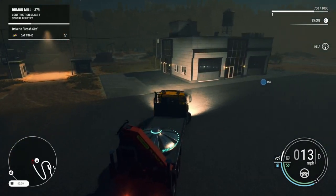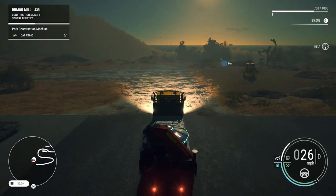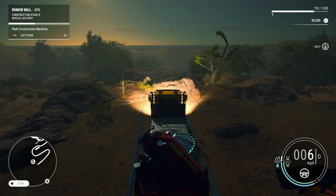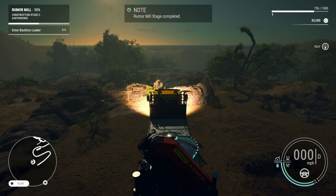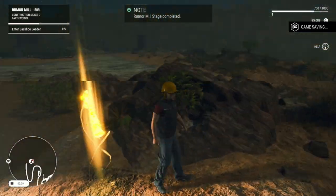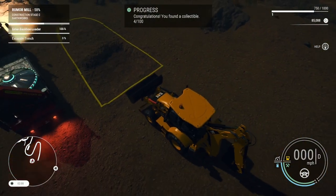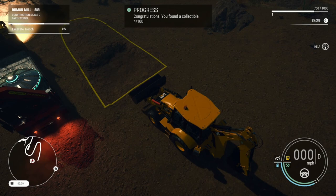We're going to go ahead and park over here. Looks like we have another collectible! Rumors Mill stage completed. Okay, enter the backhoe loader — I'm doing this. Now we have four. So what are we doing next? Looks like we're excavating a trench — this should be fun.